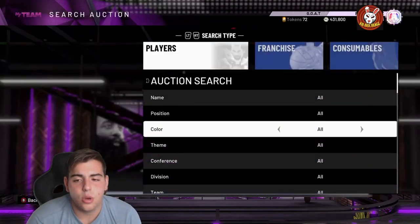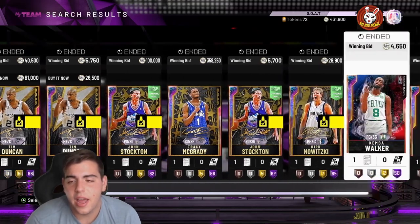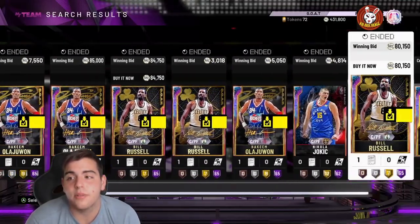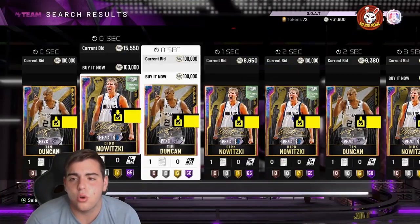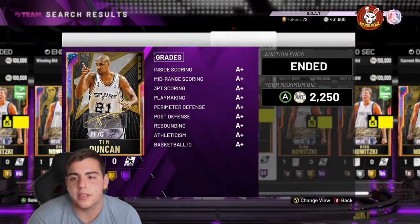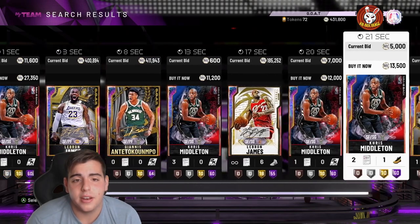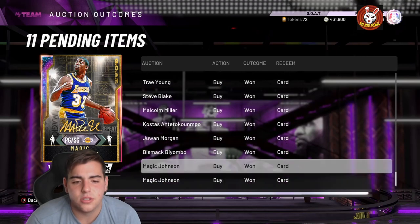Another method: go to Galaxy Opal and search by bidding. Every second there's going to be something to snipe — you want to look for the bids. Right there, 3k Bill Russell — someone's making 2k profit. This is going to be a very good method, but there are so many people right now you gotta go as fast as possible down the list. You could also just go GOAT and then search that specific player. Right now this is the biggest market crash I've ever seen in 2K history.